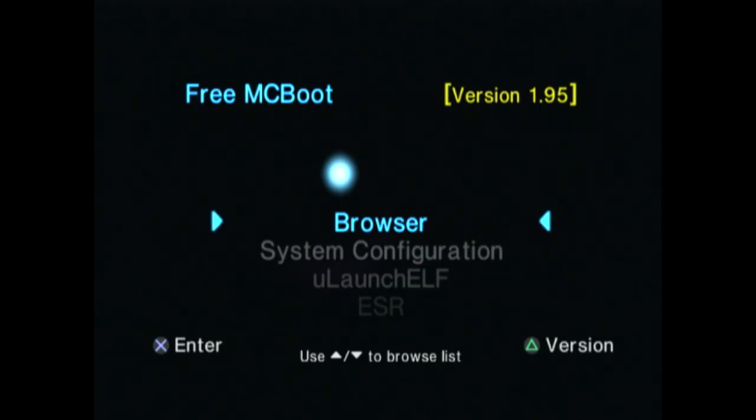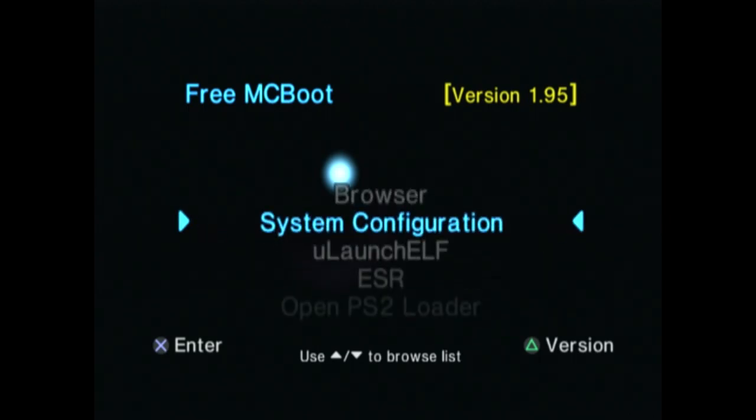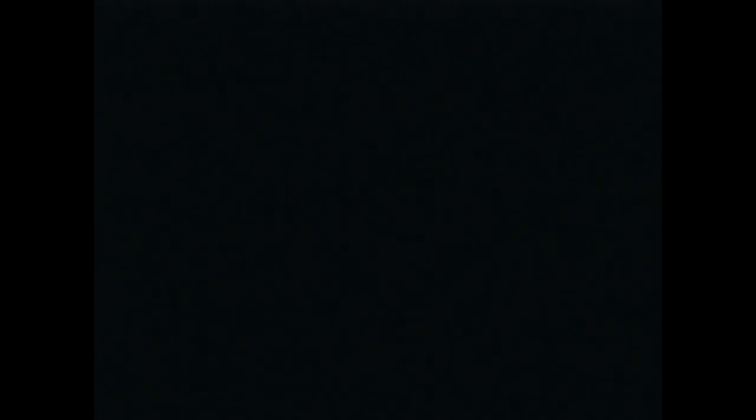After that's all done, turn on your PS2 with the tray open, or the door open on the Slim PS2, with no game in there so it loads this up. As soon as you get to this screen, go down to Ulaunch ELF and press X — it's going to open up the launch screen.